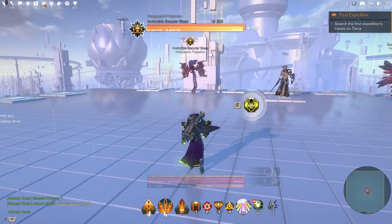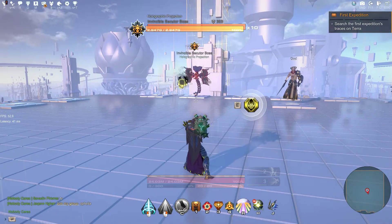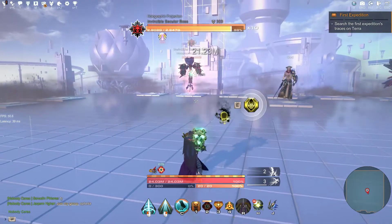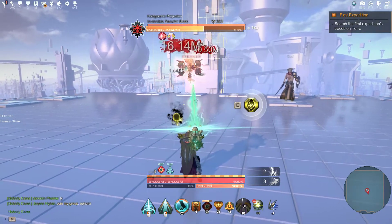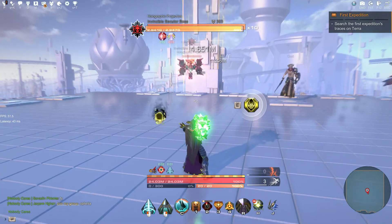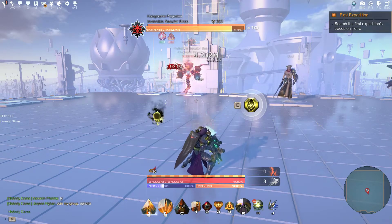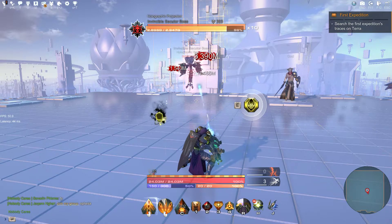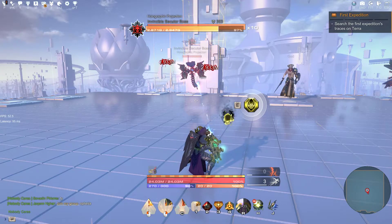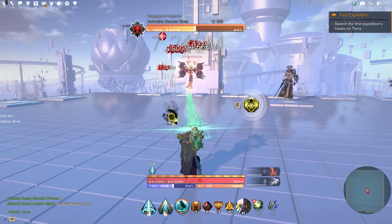So here's the rotation: we take our Laser Stance, use our ultimate to buff the damage, press the red skill to increase our damage, and mindlessly shoot. Then we switch to generate energy, because we need at least one more cycle in between to finish this. We get the ultimate ready and we are lasering in between.